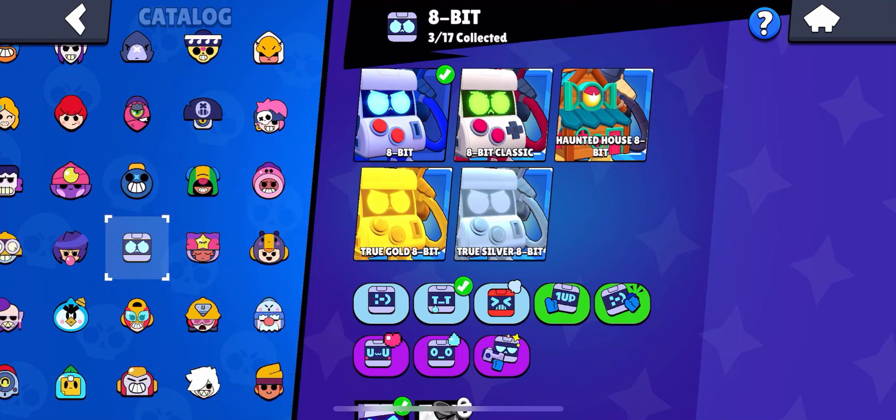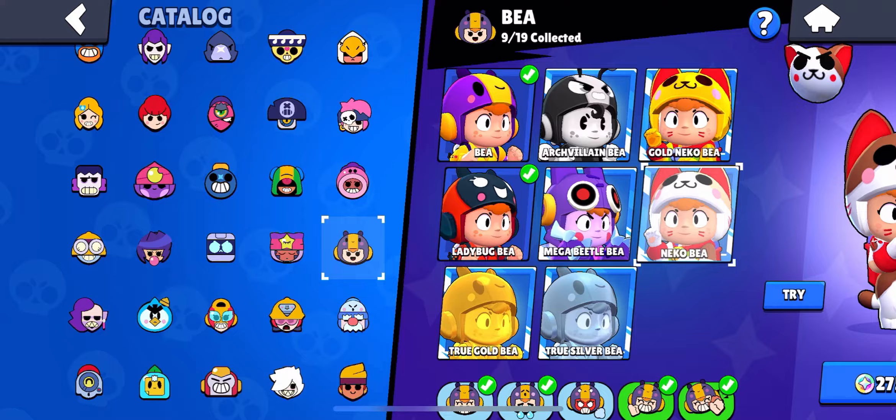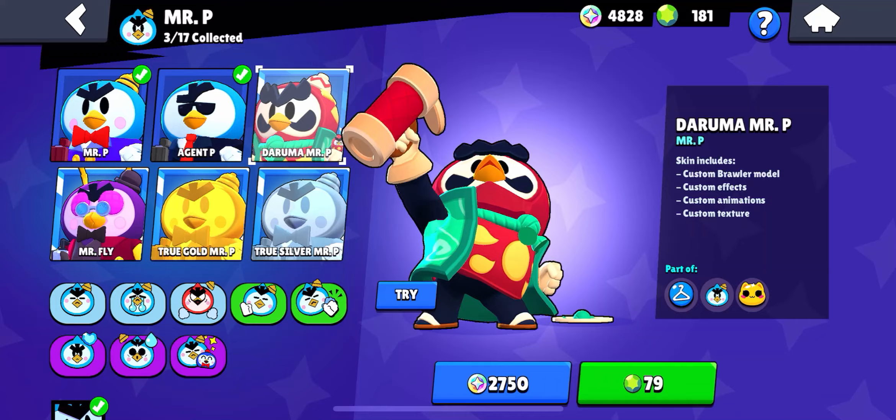Next up is 8-Bit and obviously Haunted House 8-Bit is going to win this one. Next up is Sandy — I don't really like any of Sandy's skins; I have True Gold Sandy but taking the bias out, Sugar Rush is the best skin. Next up is Bibi — Mega Beetle Bibi is the best one. Next we have Bea — Heart of Jacqu obviously wins this one; it's really the only good Bea skin besides DJ Bea, but that one's getting old.